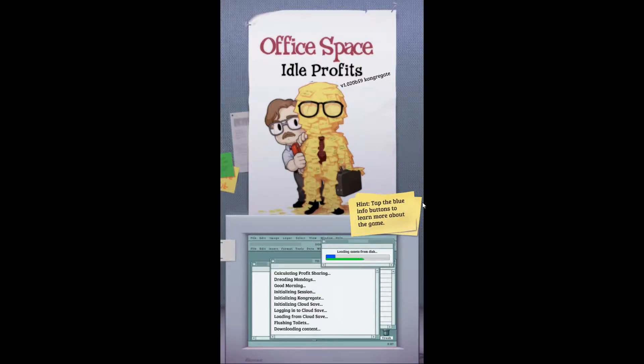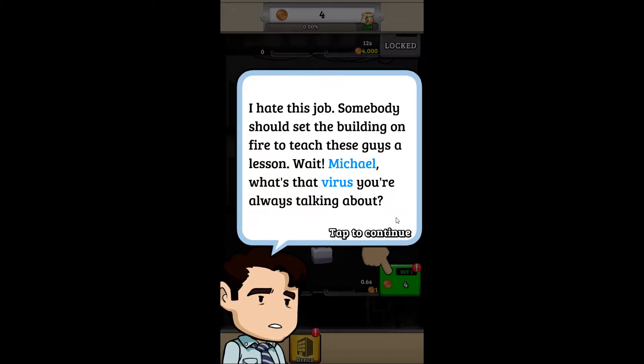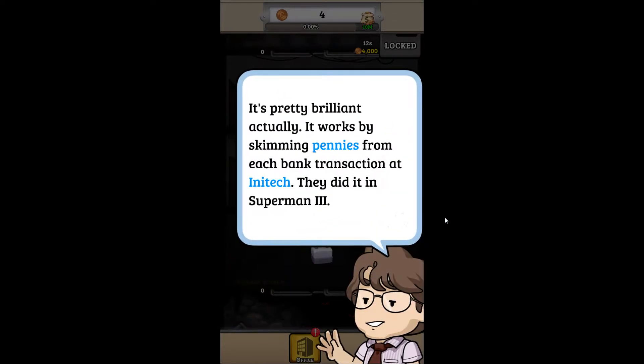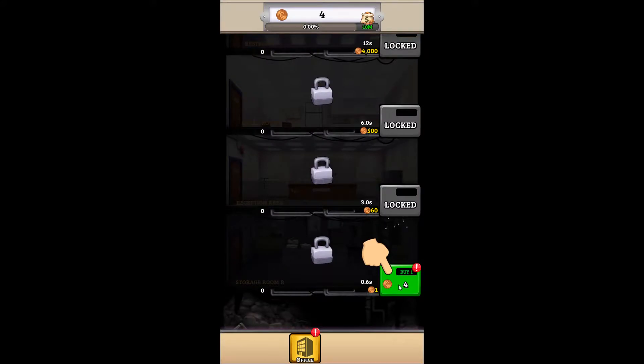Alright guys, welcome back to another quick play. This time we're taking a look at a brand new game called Office Space: Idle Profits. Everybody loves the movie — I saw this come up on the Play Store for pre-registration and I just had to check it out. So as soon as this loads we'll get into it. Lumberg is gonna have me work on Saturday, I just know it. Hate my job — somebody should set the building on fire, teach these guys a lesson. Pretty brilliant.